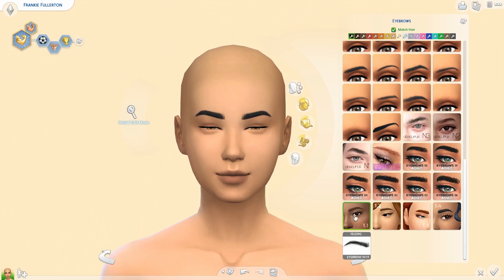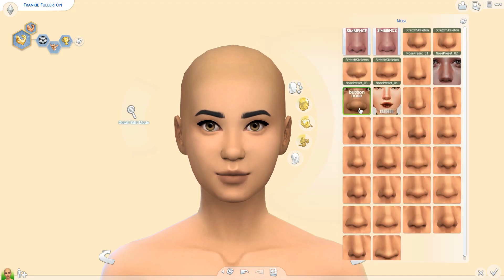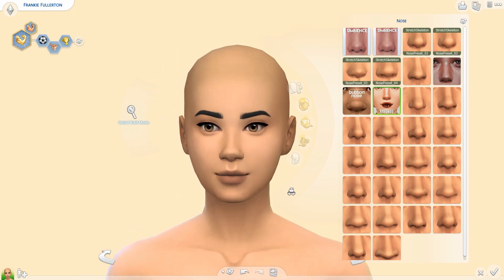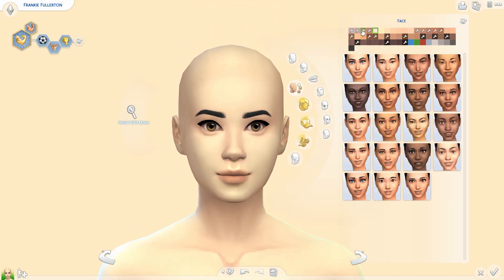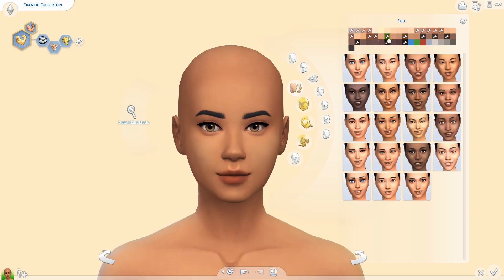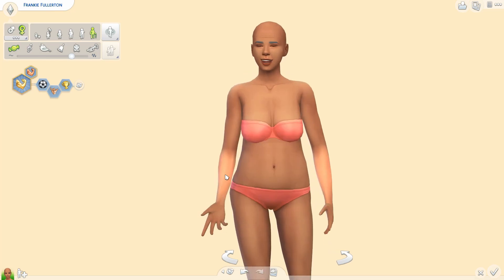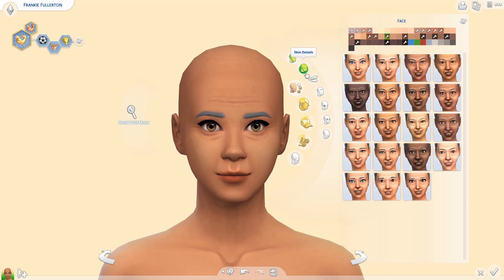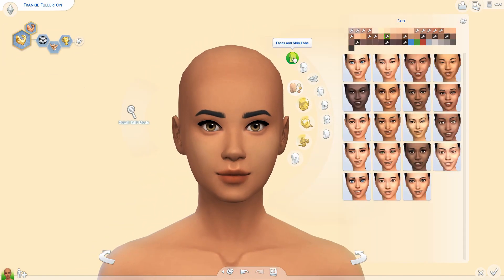Hey guys, Sappho Sims here, welcome back! We are back in CAS for another Create-a-Sim video. Today I'm bringing you an athletic sim. I think this is the least amount of CC I have used to create a sim in a long time. I really like how she turned out — I kept it kind of minimal and didn't really use a lot of makeup.